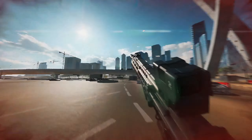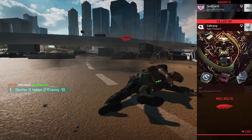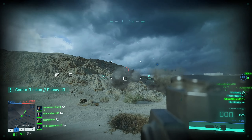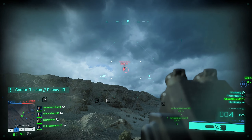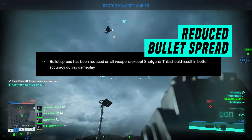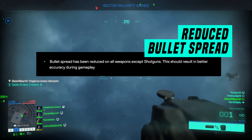So this is how it's going to work. I'm just going to open up the post on the dev blog page and read through the fixes and changes one by one. The first item is bullet spread has been reduced on all weapons except shotguns. This should result in better accuracy during gameplay.